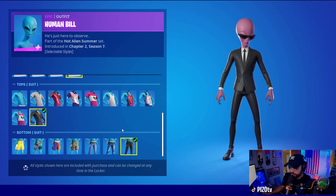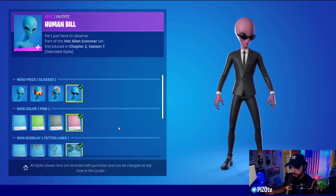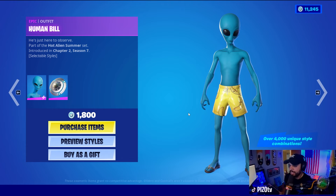I don't know how to do this, guys. I'm going to try my best. I might just end up creating a full combo with pants, top, a headpiece, and then a back bling, tool, and wrap to kind of coincide with what I'm using — just to give you some fun combos you could use.